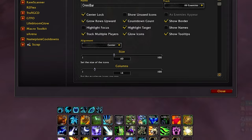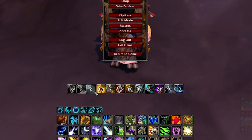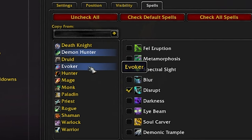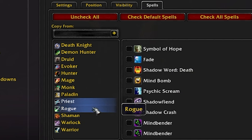We also need to track enemy cooldowns, and for that we have Omnibar. Omnibar tracks any spell you want from any class in the game. I have mine set to track interrupts — and my profile will be in my Discord as well. You can create as many bars as you want and go class by class to choose exactly which spells to track.